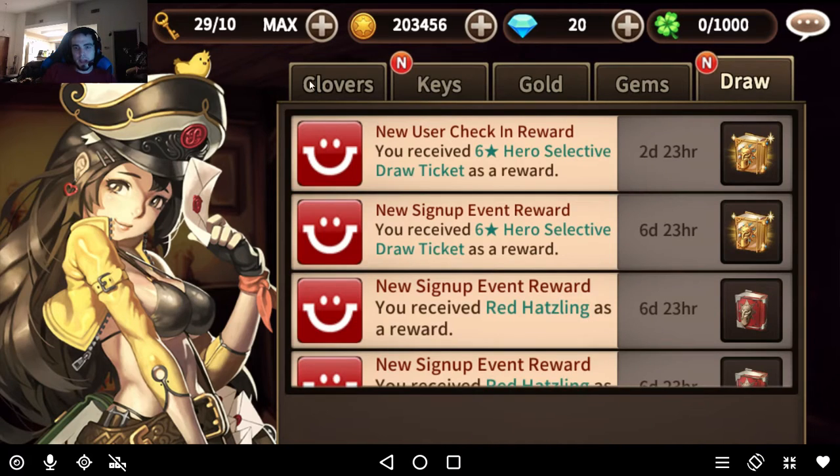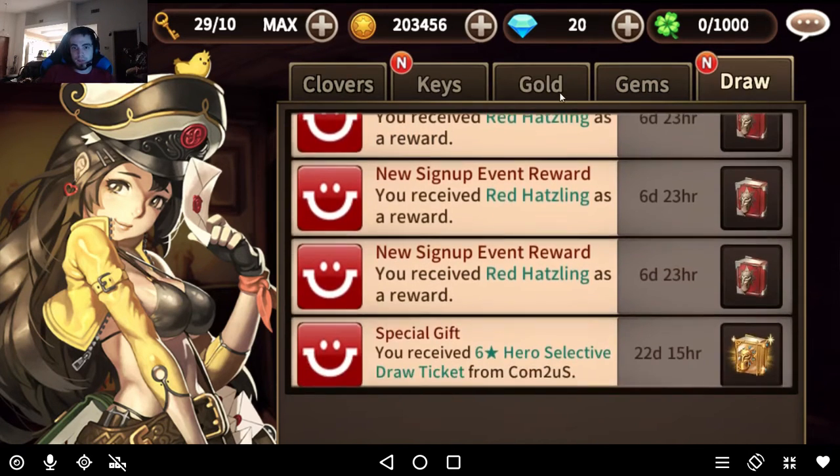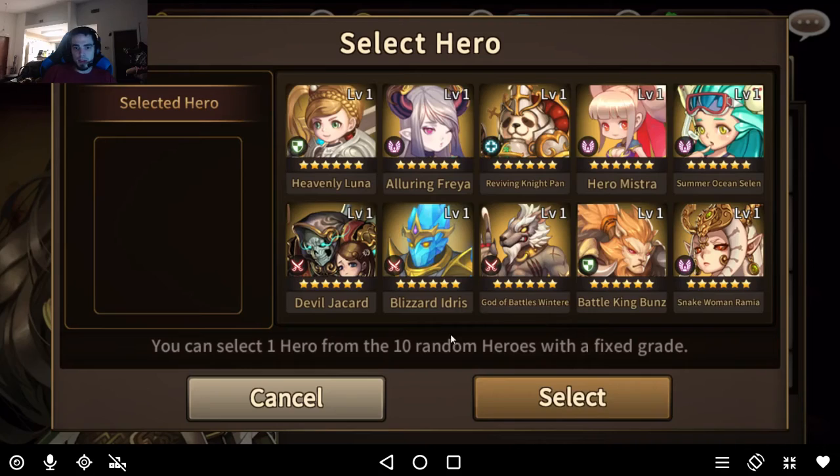The mailbox is up here — this is where you collect things. Usually if there's going to be a daily gift it'll be around here in one of these tabs depending on what they've given out. I'm actually going to save these selectives until I get that Awakened ticket.